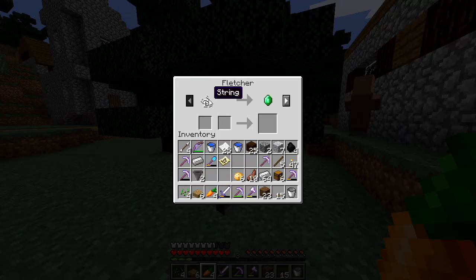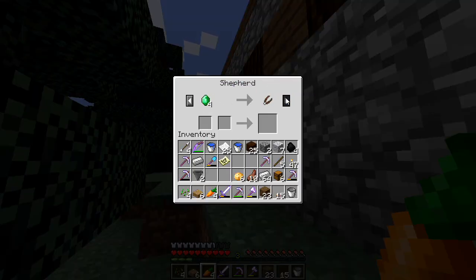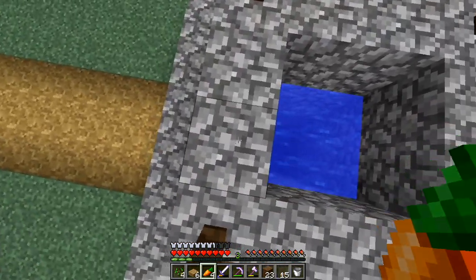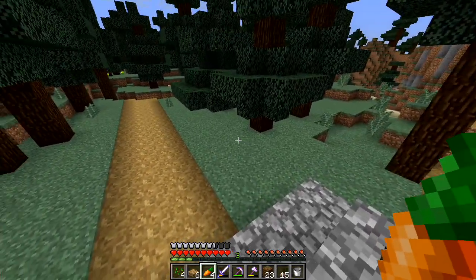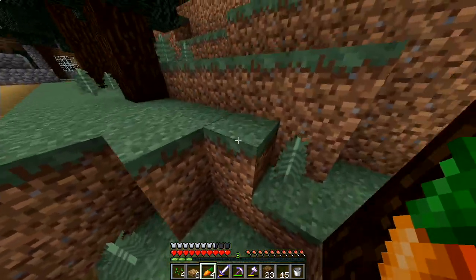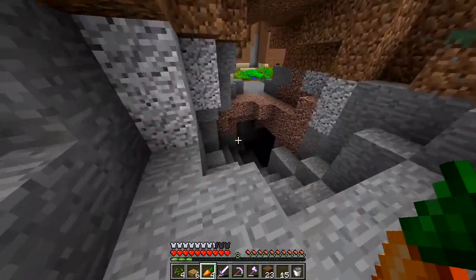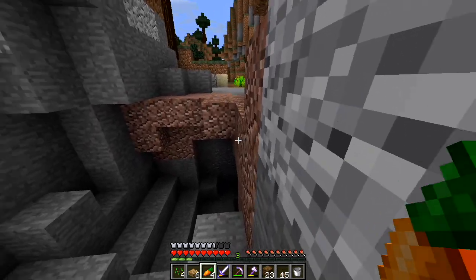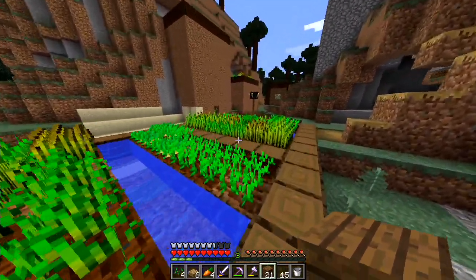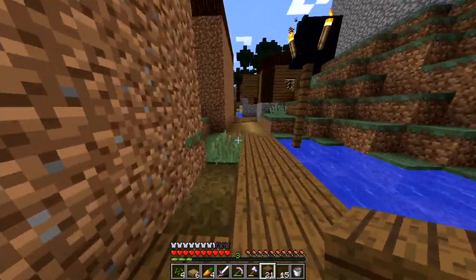So this guy is a fletcher as well, does the same trades. What about this guy? White wool, but you do shears — it's not the best. What is down here? Is there anything down there? I like this dirt area — it goes into a cave, I think. Wait, there are caves. There's a village under here. This village is actually really massive. It goes into this mountain here? That's actually pretty cool.